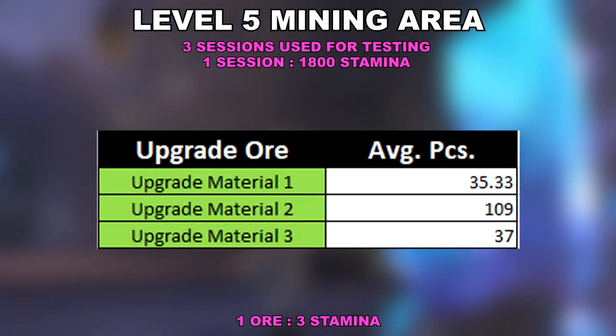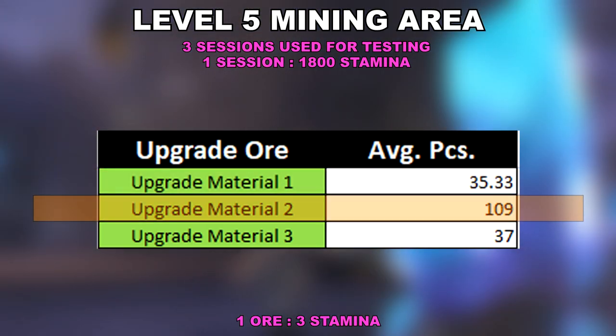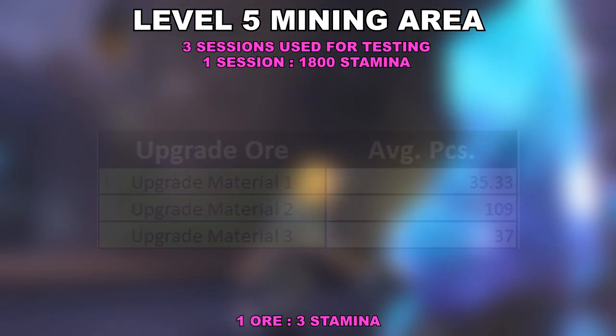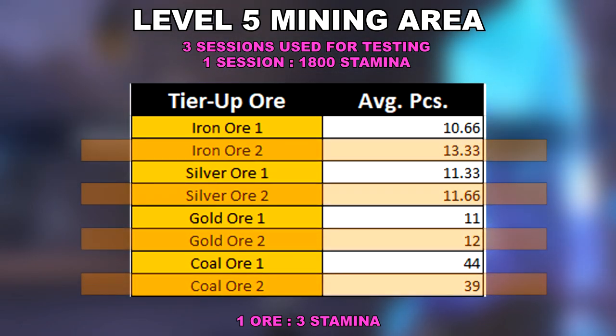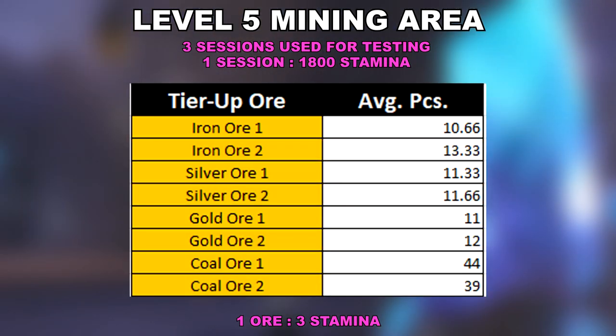The same could be said with the upgrade ores. The level 1 ore has decreased a significant amount, while the level 2 ore is somewhat providing the same amount as the previous level. The wildcard here is the introduction of the level 3 upgrade ore, which you can dismantle to whatever upgrade ore you would need. There's also a huge bump on the average for the tier ores, as the level 5 area unlocks level 2 ores for iron, silver, gold, and coal, which is perfect if you're looking to tier up equipment or if you're running low on coal ores.